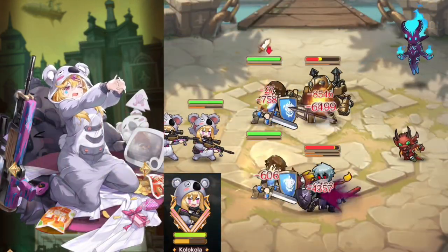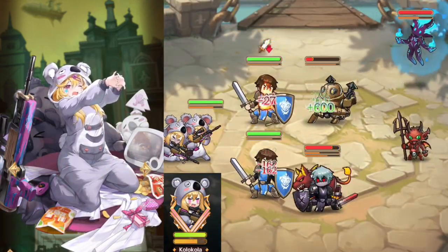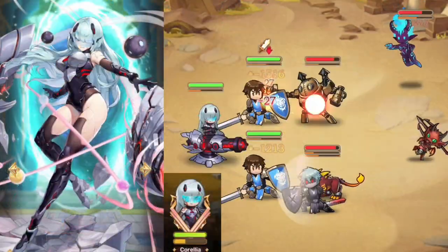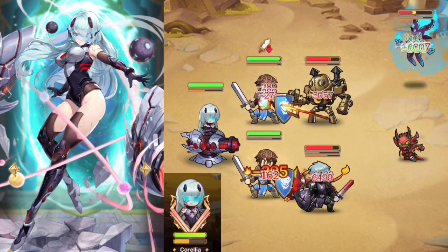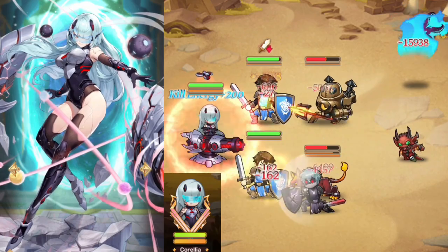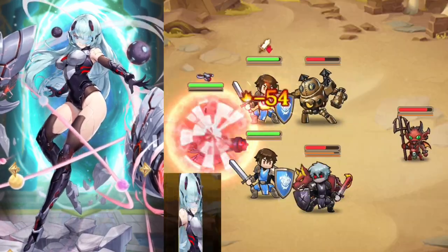Kolokola is an entire strike squad in one. She multiplies into an entire second team of DPS. SS-tier. Korella sure doesn't do very much damage for boasting 20 missiles in her ultimate, but she can be good for buffing ranger ally HP. B-tier.